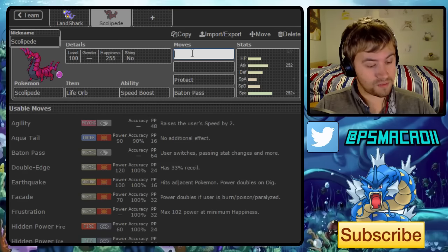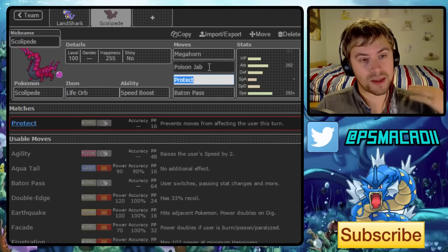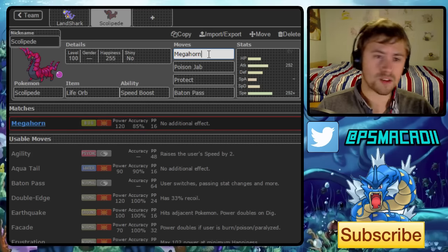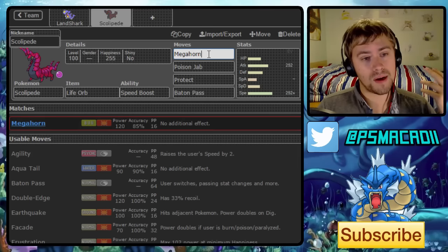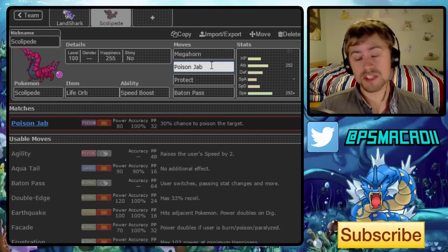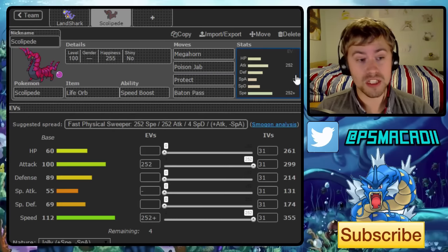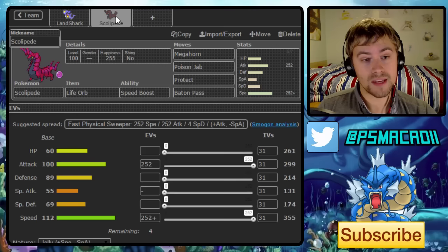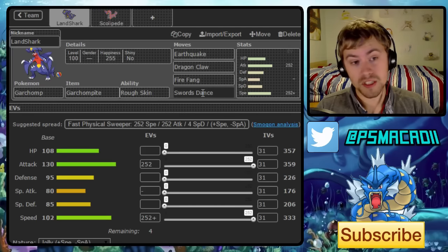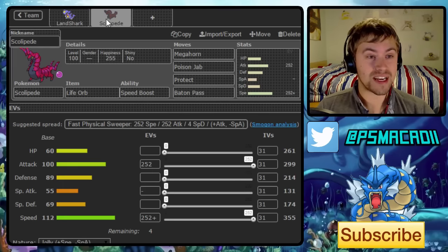For the final moves, Megahorn and Poison Jab work best because they allow us to handle bulky Psychic types — things like Scarf Lati@s really hard — and Poison Jab for Fairies. Two really nice powerful STABs with Life Orb should still hit really hard with that base 100 Attack. It gives us a really nice offensive core where if we Baton Pass into Garchomp with Swords Dance up, it's basically GG.